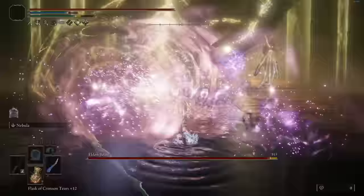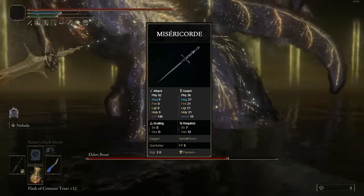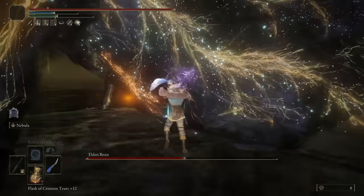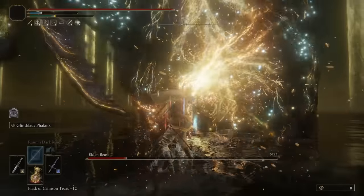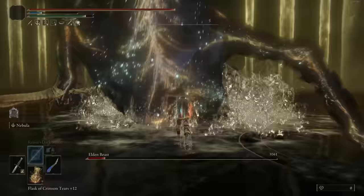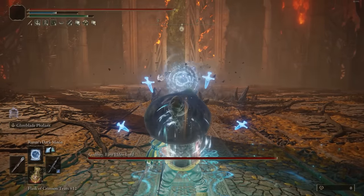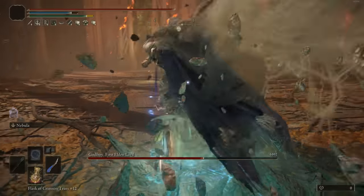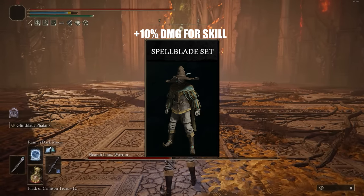This weapon scales primarily off Intelligence, so this build goes all into Intelligence. In our offhand, we have the Misericorde, which is the highest critical weapon in the entire game, infused with Glintblade Phalanx. Glintblade Phalanx is an Ash of War that just shreds enemies' poise meter, because it does 40 stance damage as well — it's absolutely insane. It's extremely quick; you can use it before you even get into the fight. Once you engage, use the Wing of Astel and poise break things incredibly quickly, then switch back to the Misericorde for the Riposte. We'll also have a Dagger in our left hand with Golden Vow infused onto it. We're going to have the whole Spellblade set on, because the Wing of Astel's weapon skill gets boosted by the Spellblade set.